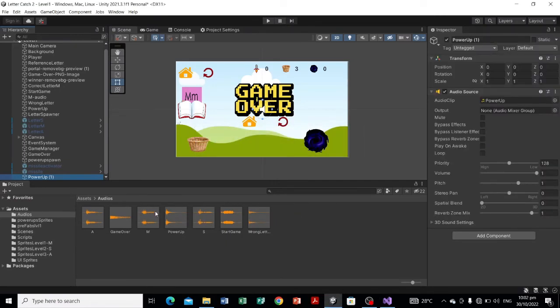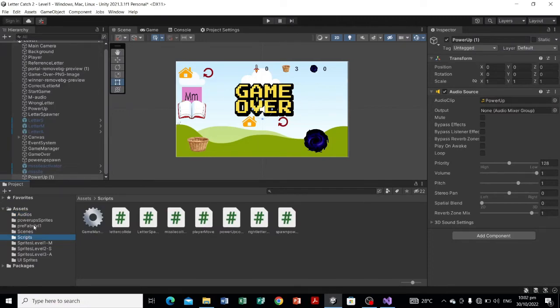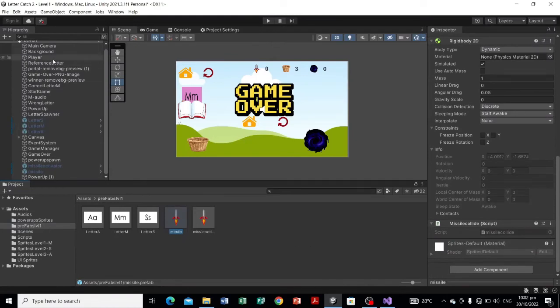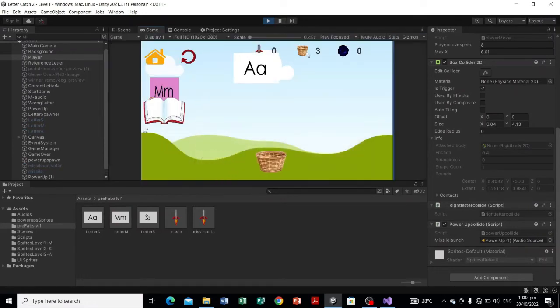Let's see if that will work. I predict this might not work — where's the prefab? It's in the player. Let me drag the audio source and then hit Play to see if the power-up audio works. Okay, let's try. Okay, there you have it — the audio plays when the missile is launched.